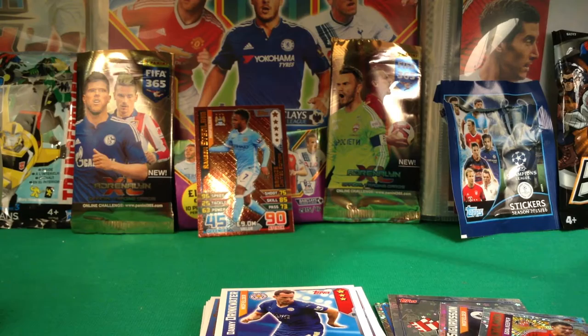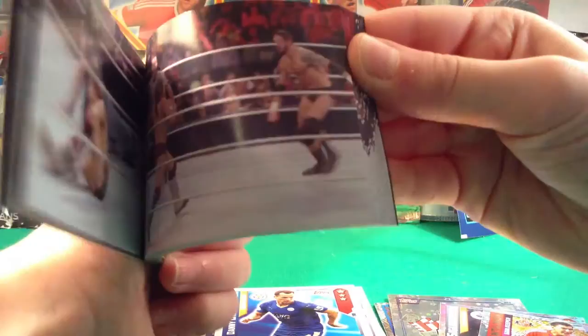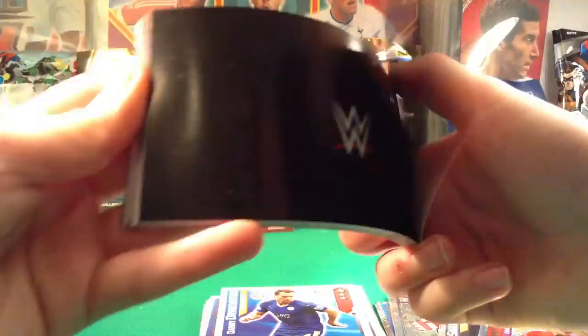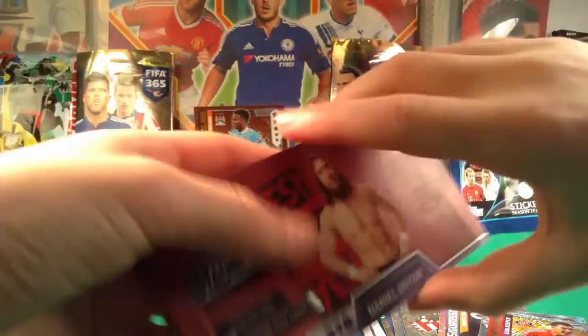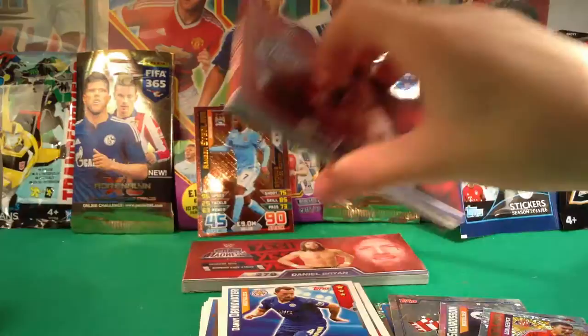I also opened some Flip Manners booster packs and these are the ones we got. I got Daniel Bryan, and then we did get Brock Lesnar — the F5 as you can see — John Cena, and then we got Kofi Kingston's Trouble in Paradise signature move.